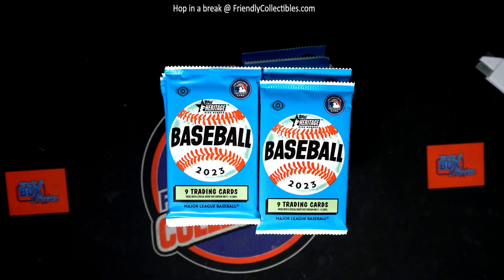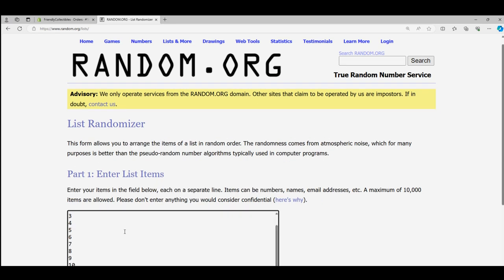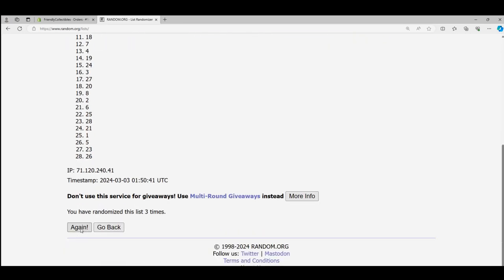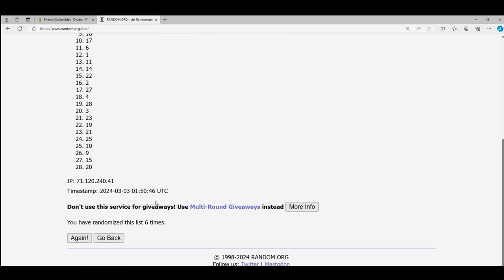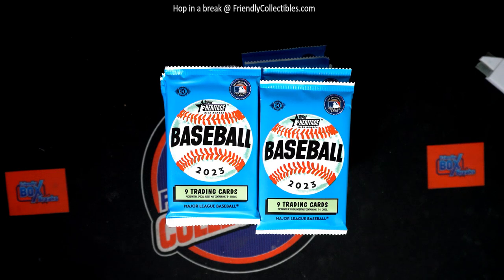I want to get two lucky numbers here for Andrew out of some Heritage — why not? I'll send it through the randomizer. Seven times through, we'll use the top two numbers. Lucky number seven — eight and twenty-seven. Okay, we got eight and twenty-seven.